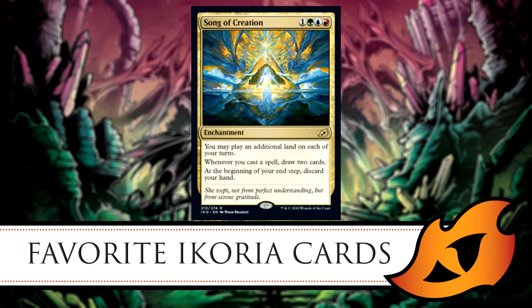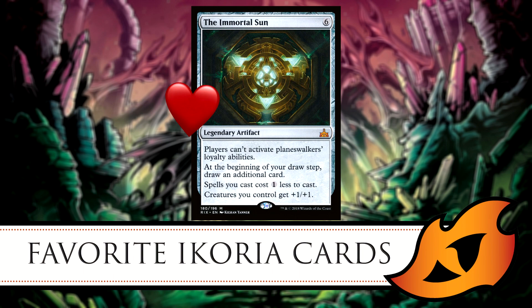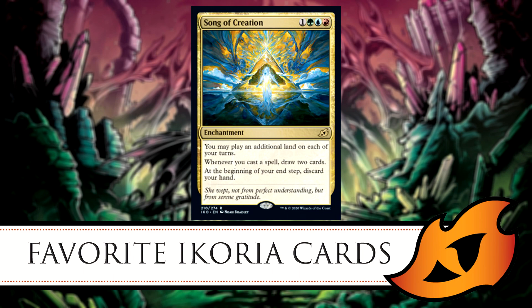My second favorite card is Song of Creation — one generic, green, blue, red enchantment. You may play an additional land on each of your turns. Whenever you cast a spell, draw two cards. At the beginning of your end step, discard your hand. I like to compare it to the Immortal Sun — it's a six-mana artifact that makes spells cost one less, gives creatures +1/+1, draws an extra card per turn, and locks out planeswalker abilities. Song of Creation is roughly equal to three of those abilities for just three mana.